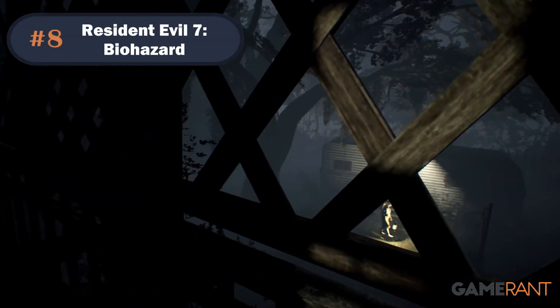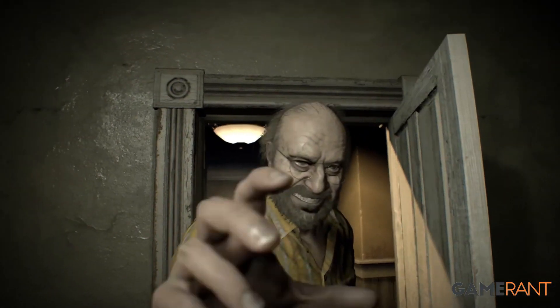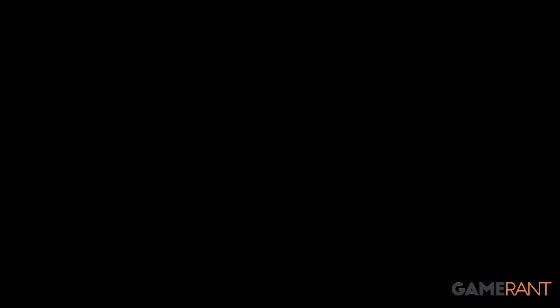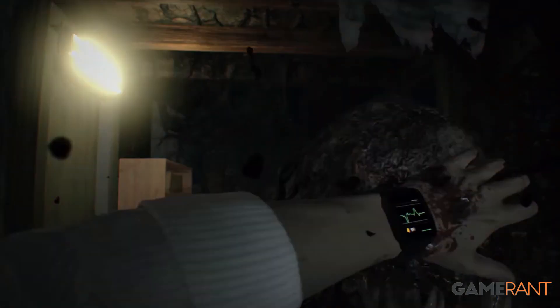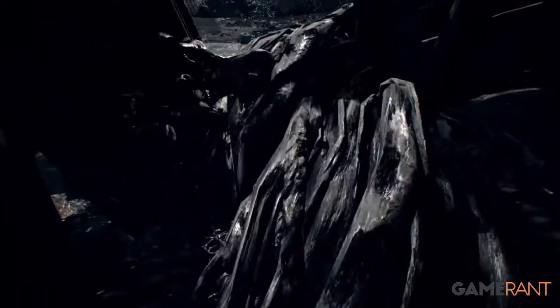Number 8: Resident Evil 7. Ethan's desperate escape from the Baker family in Resident Evil 7 can certainly be challenging at points, especially in terms of the puzzles, but it's the lack of enemy variety that makes the game a little bit easier to finish. The molded will undoubtedly seem intimidating at first, but there are only a few variations of them in the game, meaning most players will be very comfortable facing them by the time they exit the estate and progress further into the game.